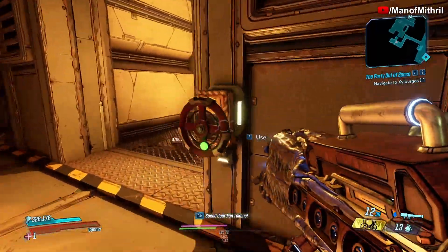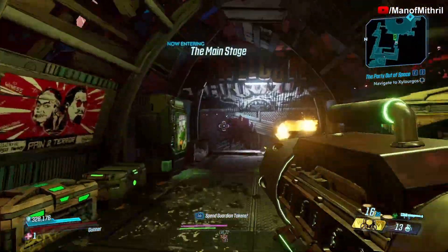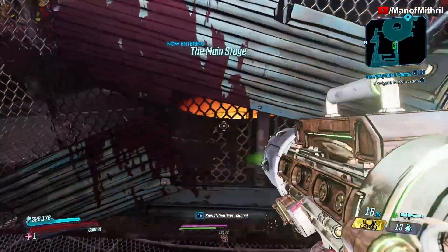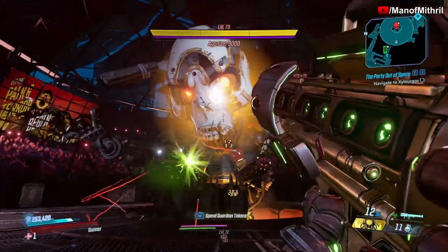So when I get there I will cut and come back. Alright, so I am basically here. All I need to do now is drop down. Yep, there's the Agonizer 9000.